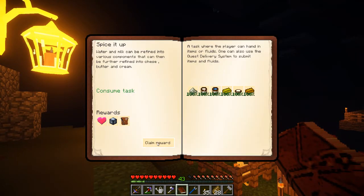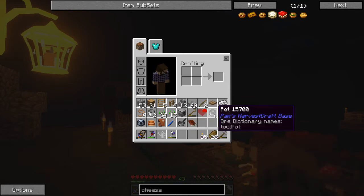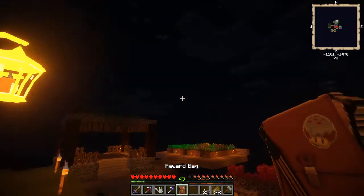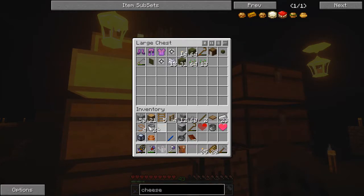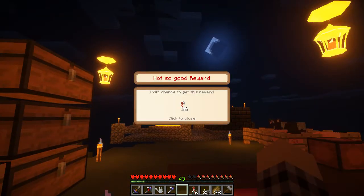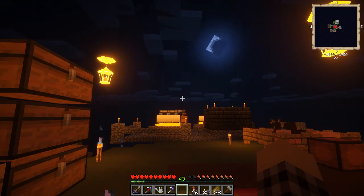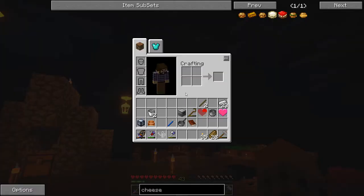Okay, so manually submit the cheese. We can claim our rewards. It gives us a strong box of full heart and a reward bag. Let's open up that reward bag. Firework rockets! That was totally worth it. Those are going to come in handy, theoretically — actually they'll be kind of neat to see set off.